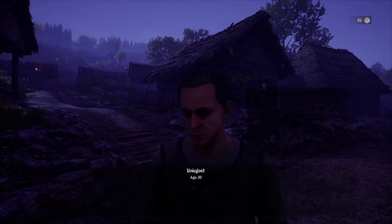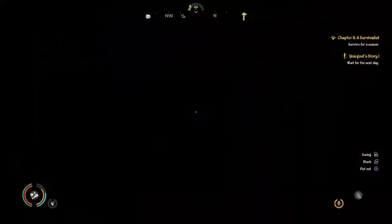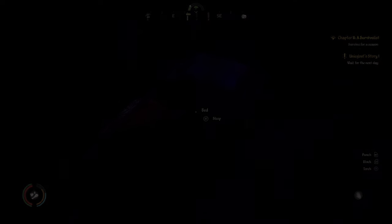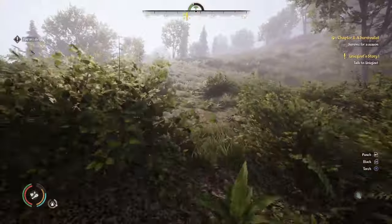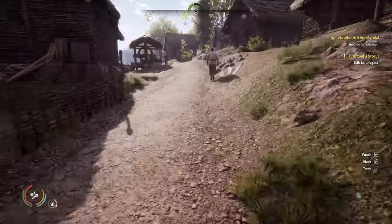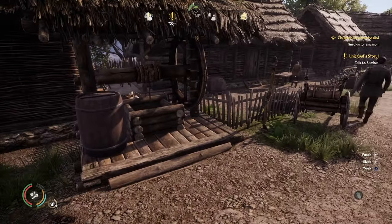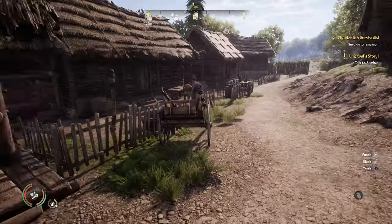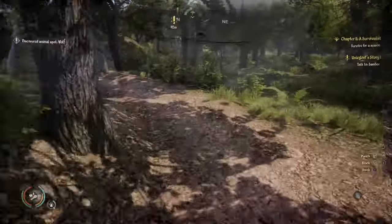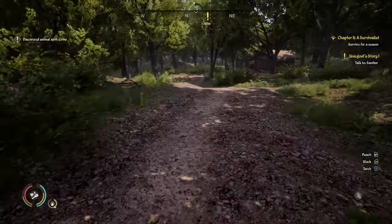Get through a couple quests. When it gets to be nighttime, you can actually light a torch and that helps a little bit to see where you're at, but you pretty much just want to head to bed and wait for the next day. The next quest is to talk to Sambor. You want to get these first few quests out of the way. Watch out for the wolf — stay away from wolves until you get a bow and arrow, and even then, probably stay away from wolves.